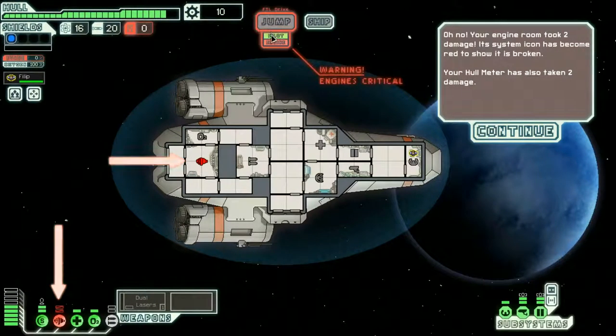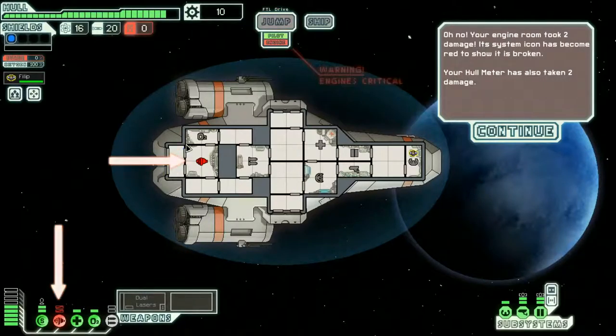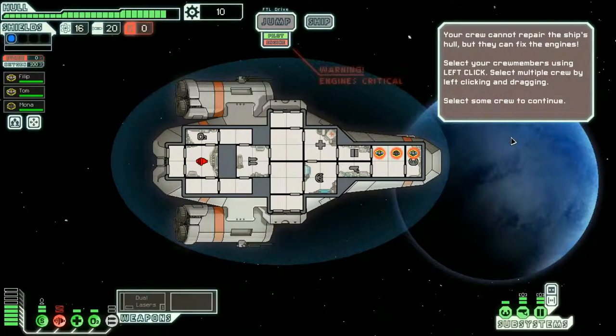What? Your engine room took two damage. Dude, nothing even hit me. It's become red to show it is broken. Your hull meter is also taking two damage. Dude, we're not even leaving Earth. We're screwed. Rebels are going to kick our butt. I just gave it stuff... What am I doing? Continue, I guess.